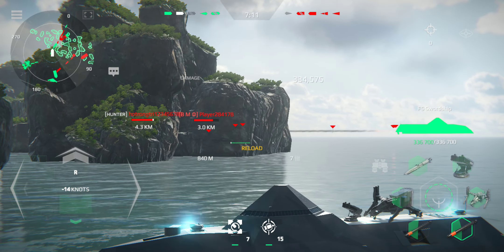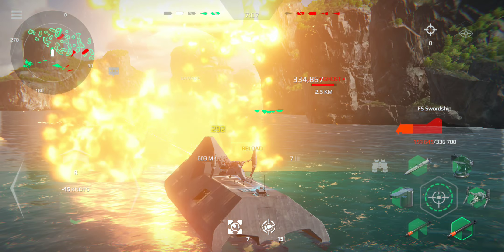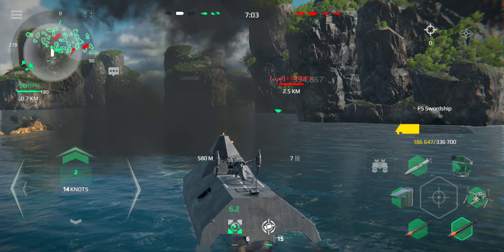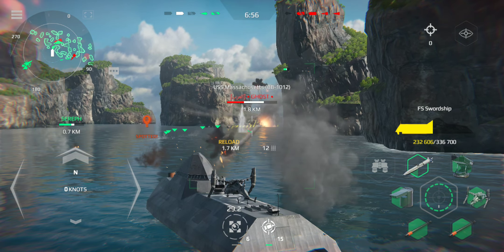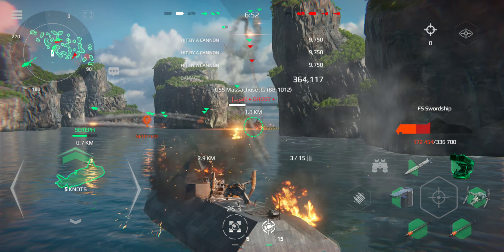Left turn, take course 0-7-0. Report serious damage to the ship's hull. Immediately stop the leak and repair the hole in the ship's hull. All engines full stop. Fire 1. Prepare to whisper, reduce the hull, ready to fire.